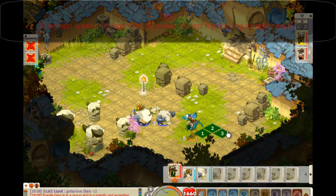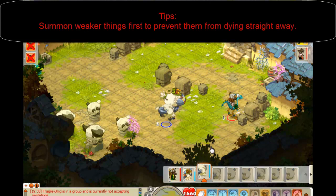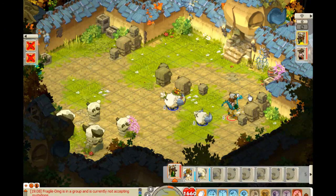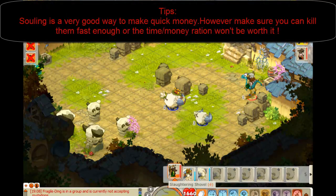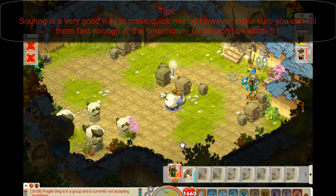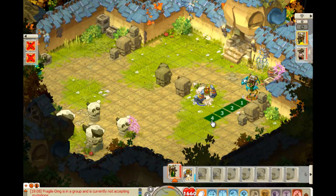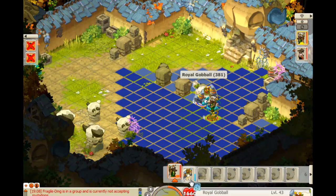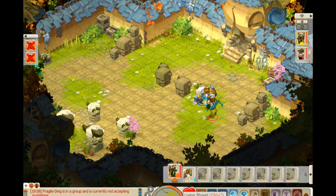A few tips. If you're an Osamodas, or a Summoner basically, you might want to summon the weakest summon first, because he'll do his Abolition. He'll do like something about 200 damage on zero resistance. So he will kill it in one hit. So if you put down your strongest, like a Gobball or something, it will be dead in just a turn.